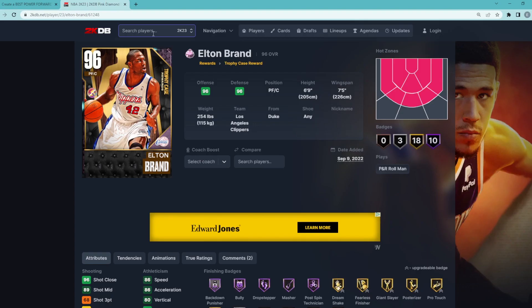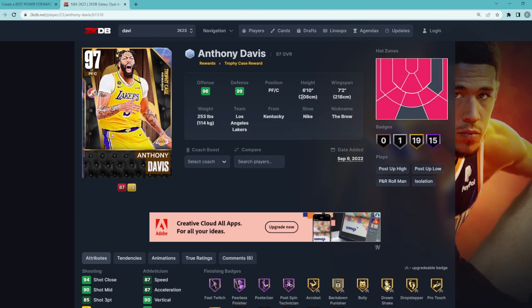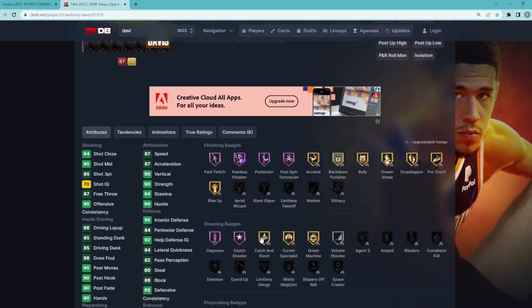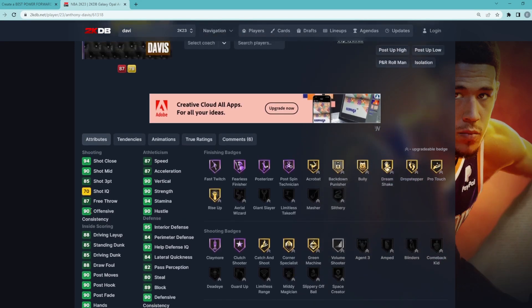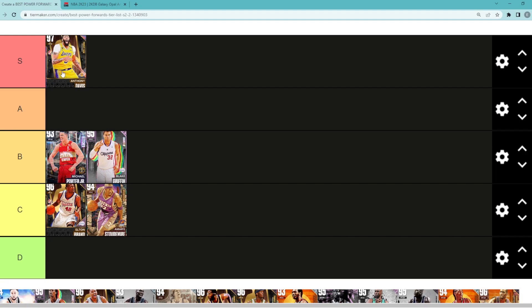The next power forward is probably going to be the best in the game — Opal Anthony Davis. He's 6 foot 10 with a 7 foot 2 wingspan and has damn near perfect stats as a Galaxy Opal. He's got 15 Hall of Fame badges including great defensive ones: Anchor, Chasedown Artist, Interceptor, Menace, Pick Dodger, Pogo Stick, Post Lockdown, Claymore, Posterizer, and Post Bank Technician. He's going to be a great defender, great rebounder, with a really good jump shot and an 85 three-ball. Anthony Davis is 1000% in that S tier category — definitely going to be somewhere in the top 5 power forwards.